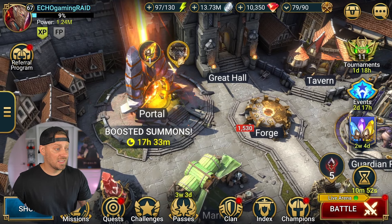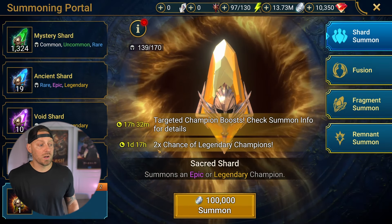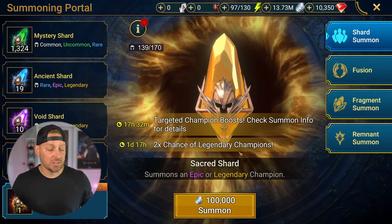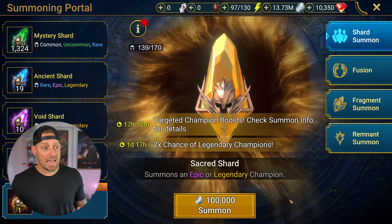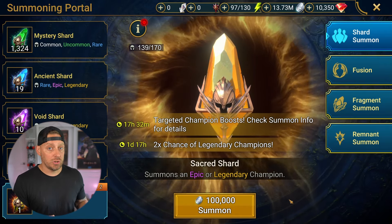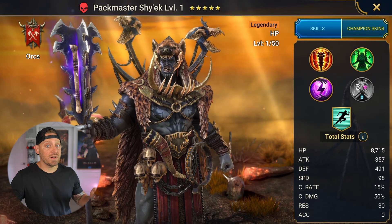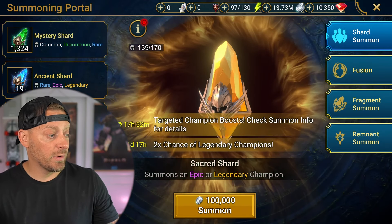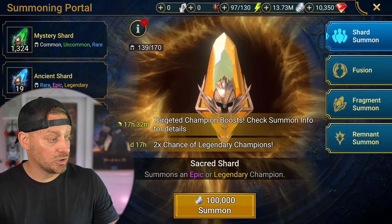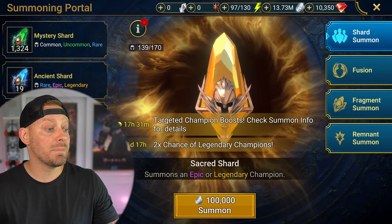What we're going to try to do today is pull one sacred shard, because this sacred shard currently has two events going on, and one of them is a two-times chance of legendary champions. It's been a while since we've gotten anything good out of shards. If I get a legendary champion, this will give me 500 points so I could secure that fragment. Once I secure that fragment, I am set up for the rest of this fusion to be successful and unlock Shayek — I really like this guy. We've already gotten 75% of the fusion done.